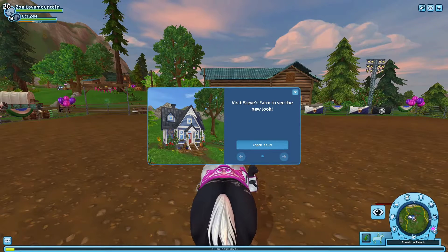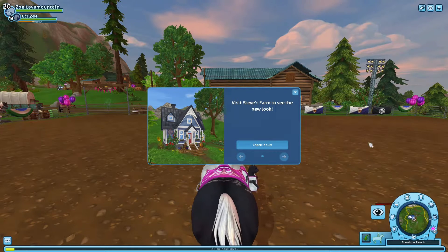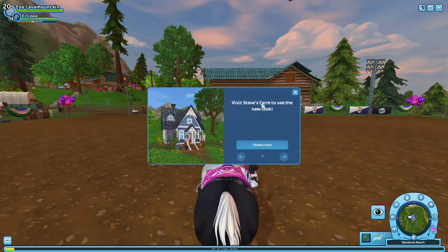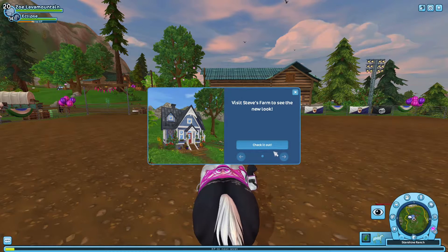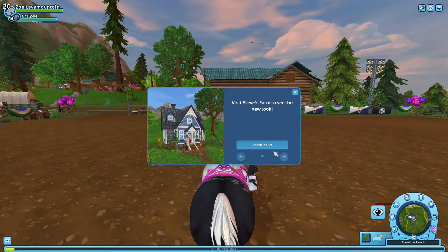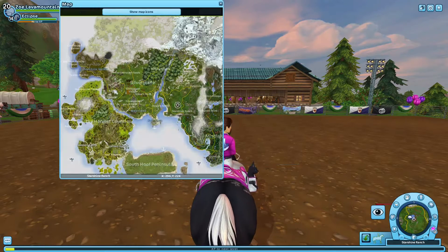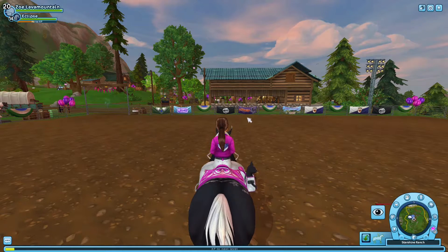Hello everyone and welcome back to another Star Stable video. Today Steve's place has got a new look — it says 'Visit Steve's Farm to see the new look.' Star Stable actually posted a teaser on Instagram showing what it looks like. This actually looks really detailed, so we are going to go check it out. It's at Steve's, but this is broken so we are going straight there.